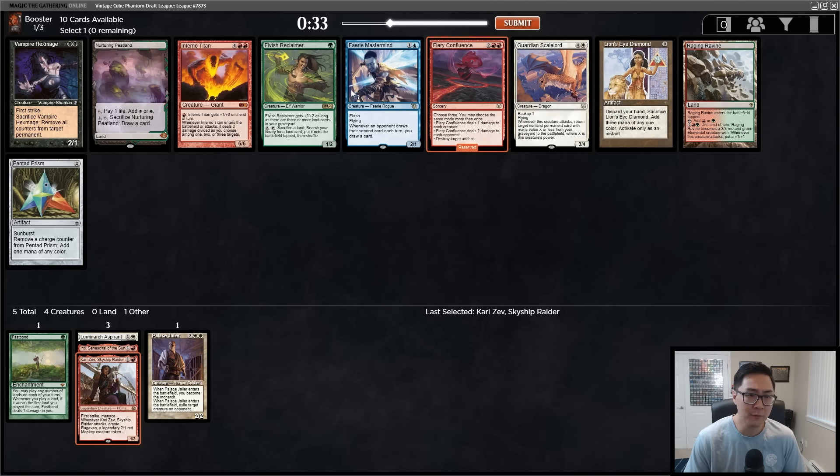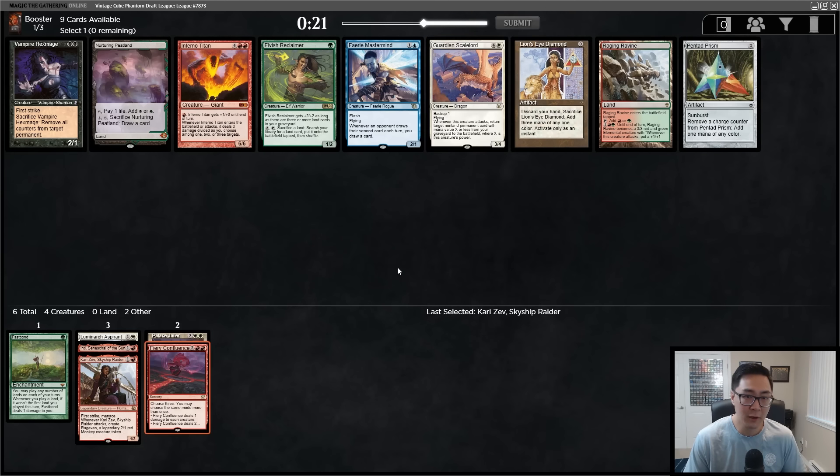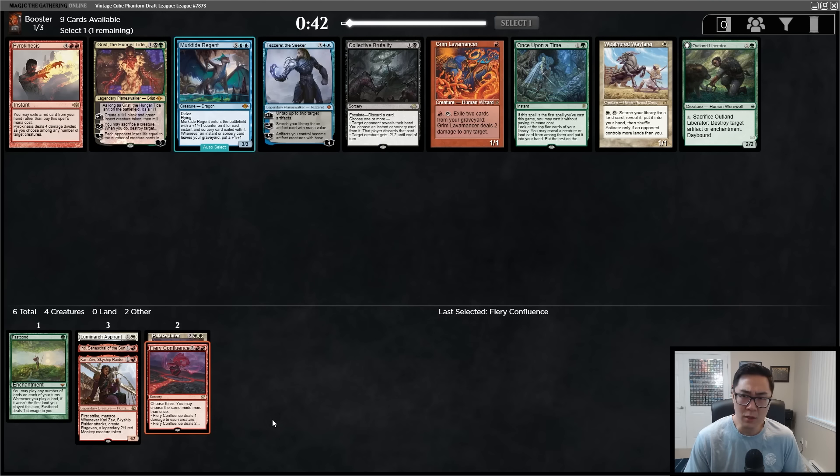For all the aggro drafters out there — look at this, this is an okay start. We take a Fiery Confluence out of this pack. Inferno Titan is an option but I always take Fiery Confluence over the Inferno Titan. There's an LED if you want to do combo stuff; we haven't seen too many draw sevens. Let's go ahead and take the Fiery Confluence. Solid start for a Boros aggro strategy — once upon a time is nice if you want to be green.